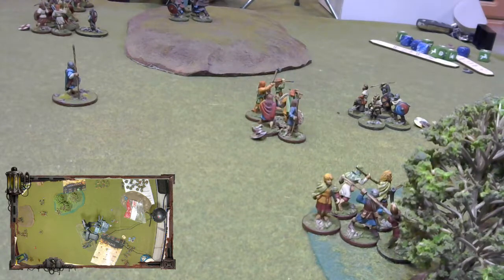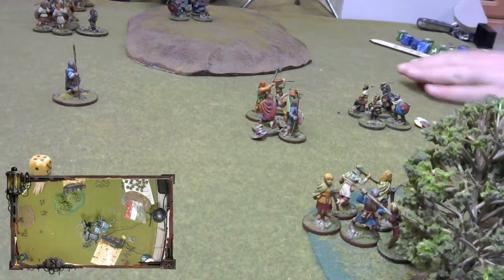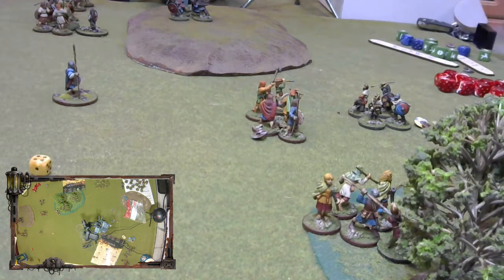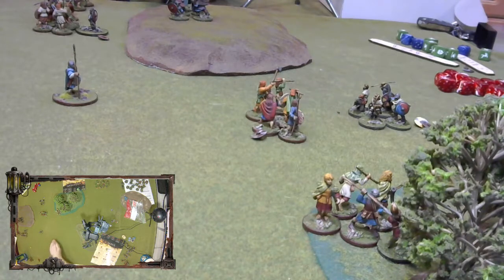I need more defense dice. Are you using my fatigue? Yes, I will make you easy to hit. You're fours, great axes threes, fatigue - twos. Nine hits total. Saving on fours. One man down. And I'm going to use my ability tireless - once the whole melee has been resolved, you may remove a fatigue from your unit. So they get a fatigue and then they lose a fatigue.